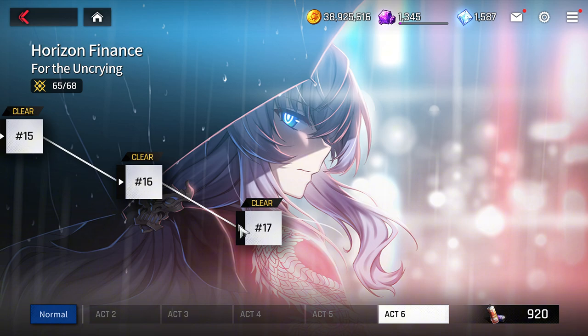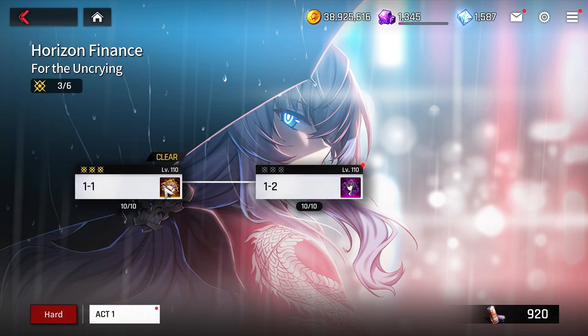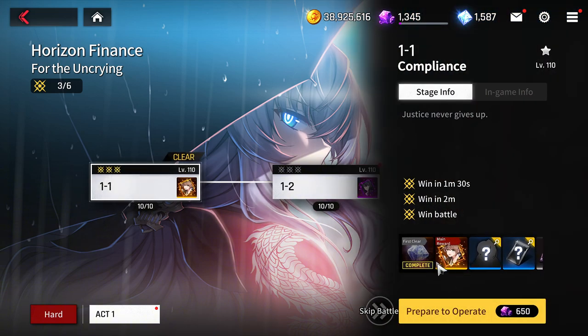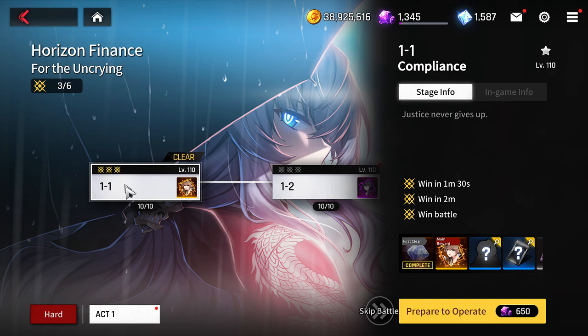For the Un Crying — the Horizon side story — I recommend reading it, it's a great story. Go into hard mode and you'll get another set of Kang fragments. You can also spend 80 quartz to replenish two more times, getting another 30 Kang fragments from this mission as well.